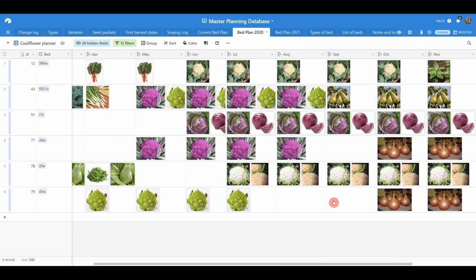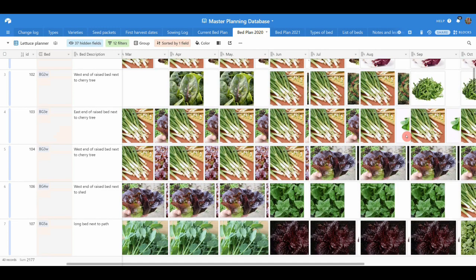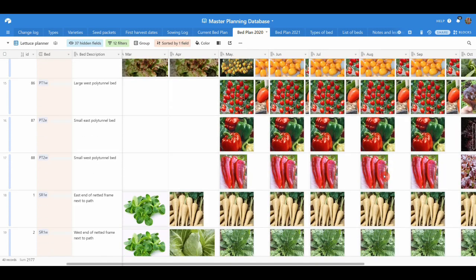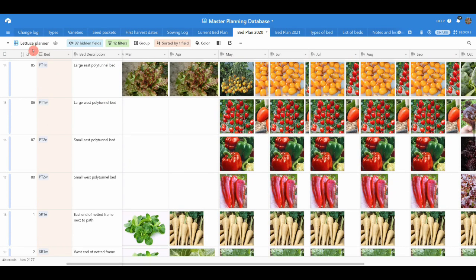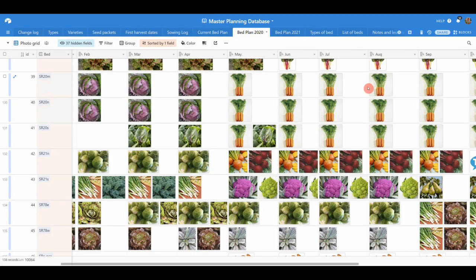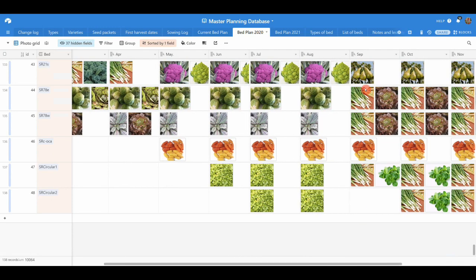It makes it really simple to see how many cauliflowers I've got, when they're harvesting, and what's replacing them. Then there's the lettuce planner, which shows all the lettuces in all the different beds. I often find I've got too much or too little in certain months and this makes it super simple to spot that. I've also got a full view of all 143 beds and containers we've got in total, pulling everything up in one massive view across all the allotments.